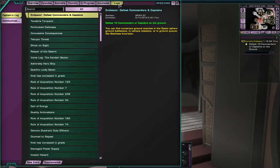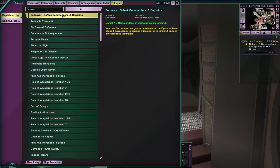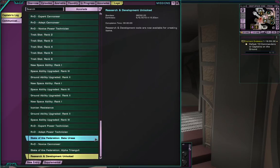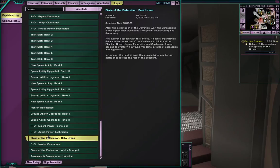Accolades and then logs - pretty straightforward. Whenever you finish a mission or get an accolade, if you do anything and complete one of these, it will come up here. You'll see the time it actually happened in the in-game stardate and your actual date. Some of these are unlocked at the exact same moment - that's when I activated this character. And some of these are cross-faction or cross-toon accolades, so if one toon gets that, all of them do.